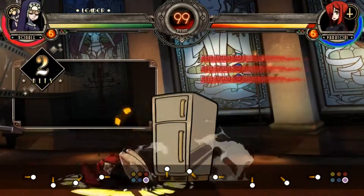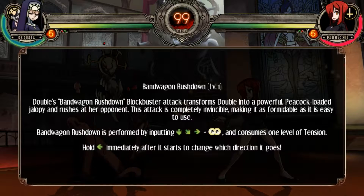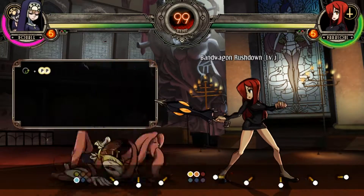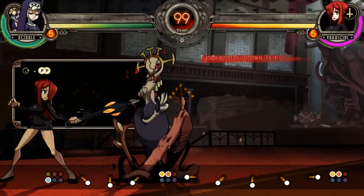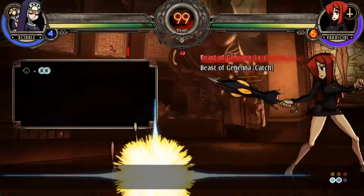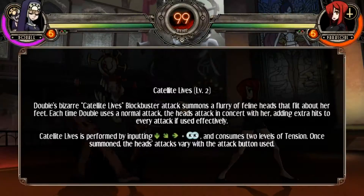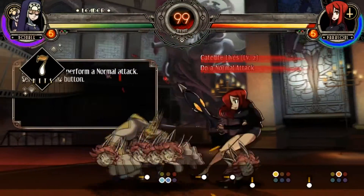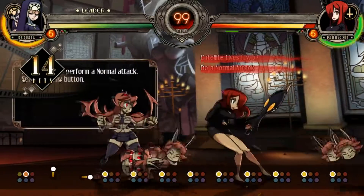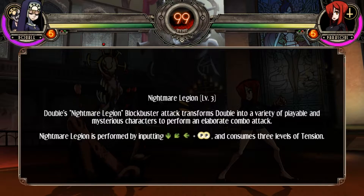That is a very strange move. I mean, I guess that kinda mimics Peacock's falling zoning tool, but that's a little weird. Yeah, I see you just control them. Similar to Eracuni's bugs — a variety of other mechanics throughout fighting games.